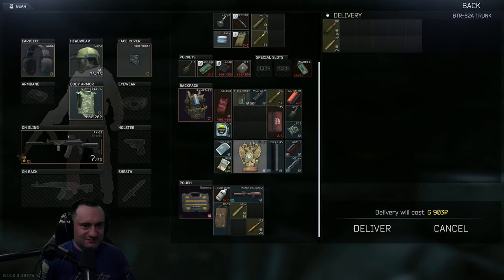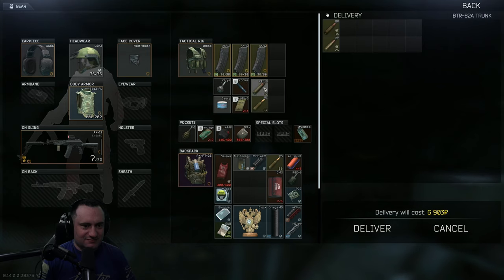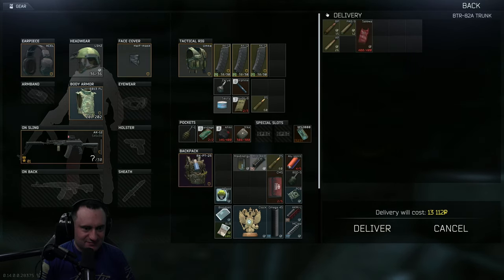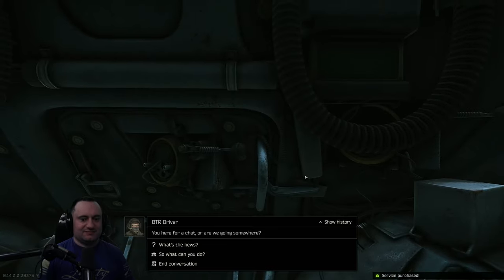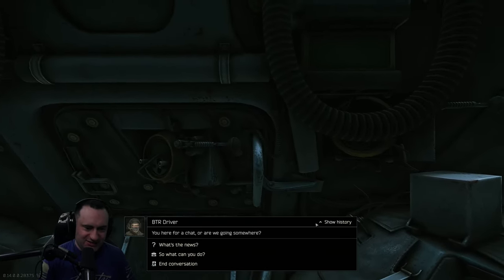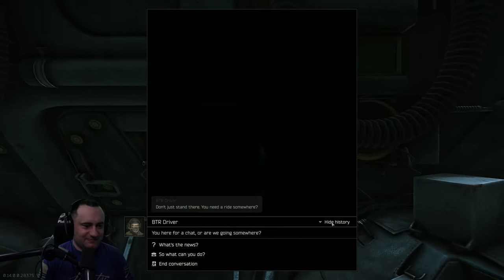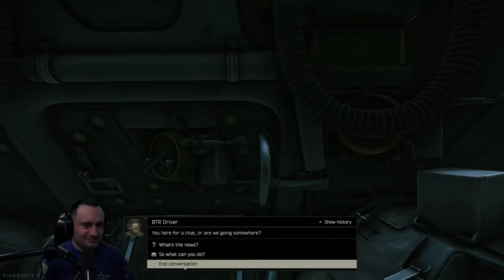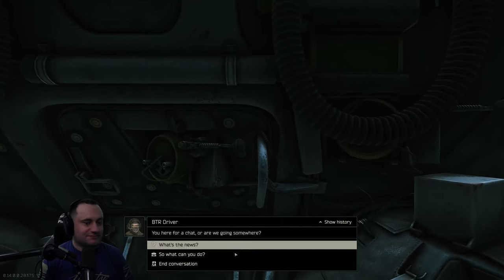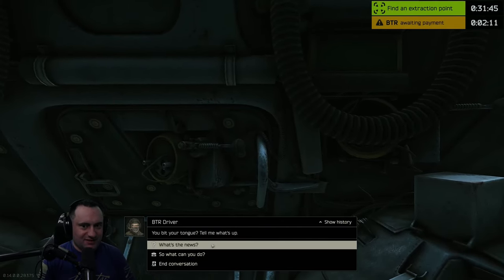You can put loot in the trunk and pay for it to be delivered to your stash. It even maintains its found-in-raid status. So if you find some quest items or really high-value loot, you can send that stuff on its way and continue the raid without fear of losing it. All these services get cheaper and better as you level up your scav karma — at 6.0 karma, the trunk space is 28 slots, and you can even put rigs full of stuff in there to expand it, just like in your stash.